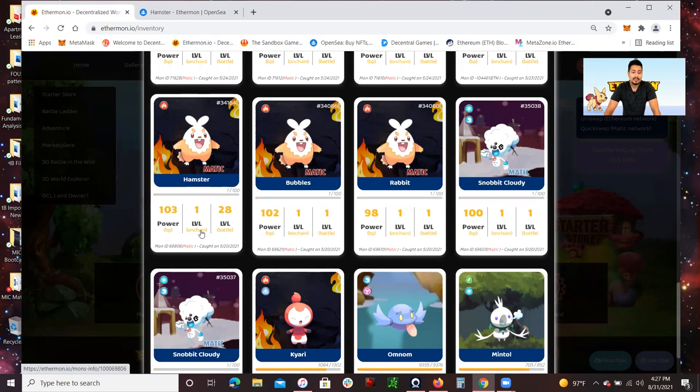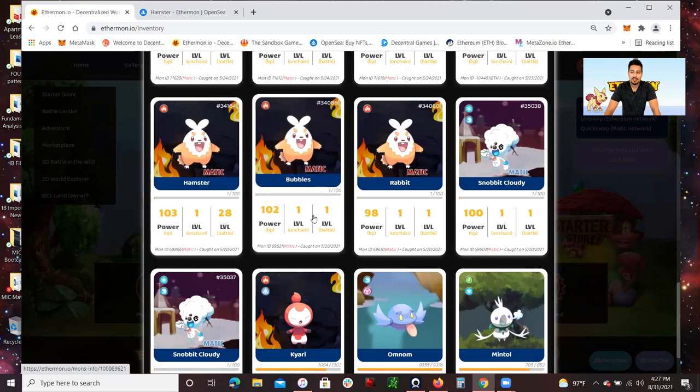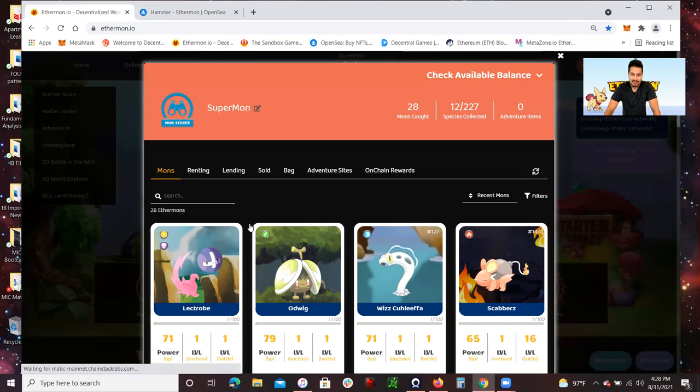I believe the Anchi level is the level that Ethermon used to be when they were on the Ethereum blockchain. But because of the gas fees and things like that, they started using the Matic blockchain, which is a lot more affordable — the gas fees are pretty much zero. Because who wants to pay $20 or $30 in gas fees just to buy a $20 or $30 Ethermon NFT? That just doesn't make any sense.